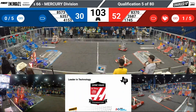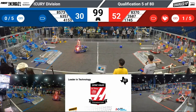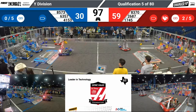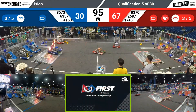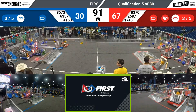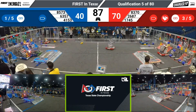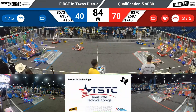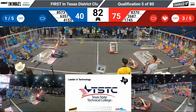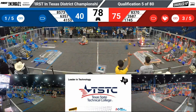4153 did a full repair in the time between matches and are out cruising around, so kudos to that repair team and pit crew for 4153. Blue alliance up and good with a cone. The red alliance is starting to fill their side of the field with cones and cubes. We've got another cone up — three links for red, one link for blue. Red has the advantage.